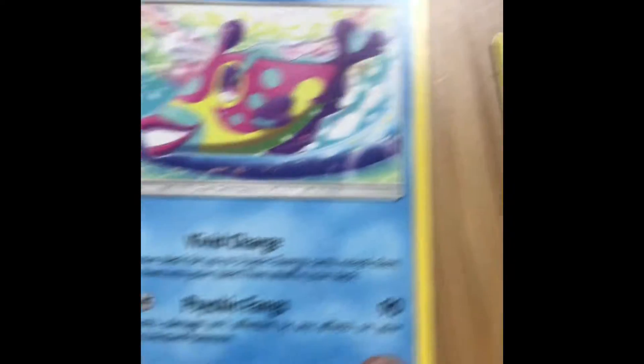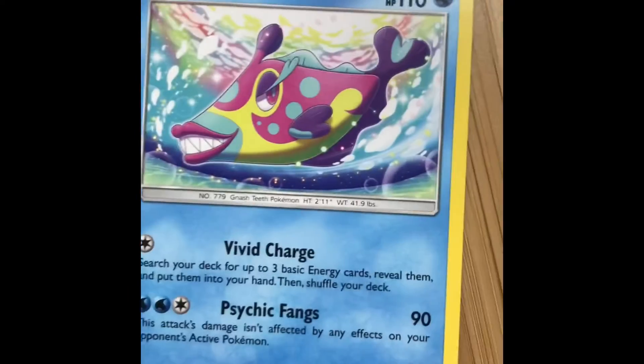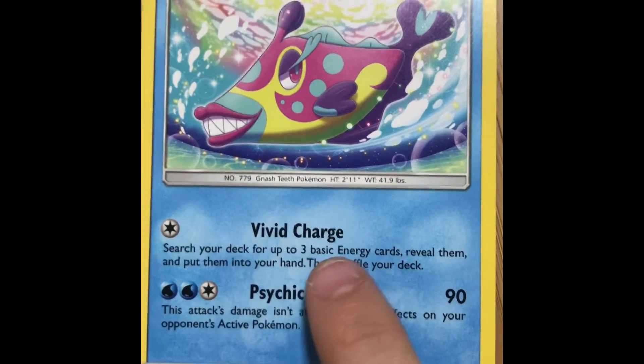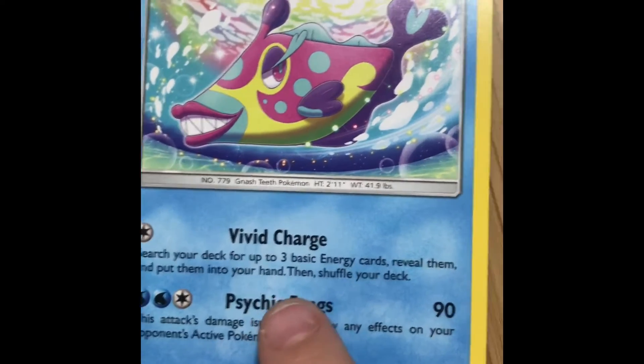And this guy, whoa, he's strong. 90. Psychic fangs. What is that? Vivid charge. This is attack.